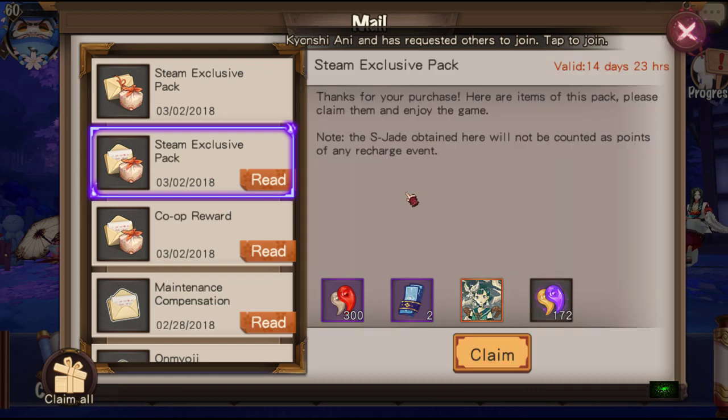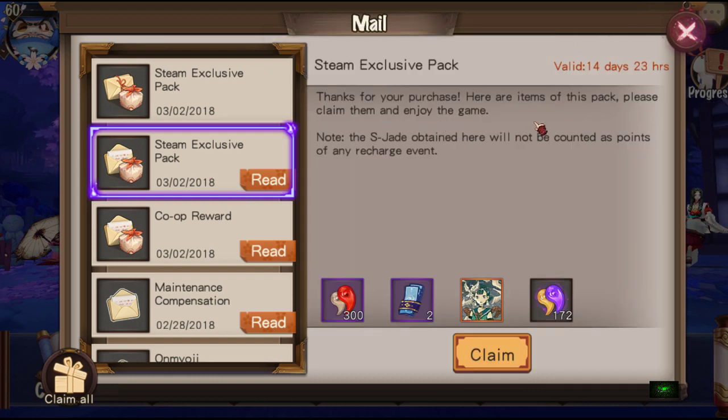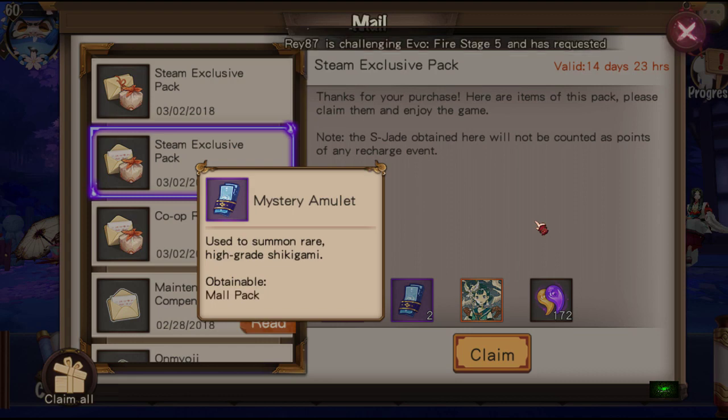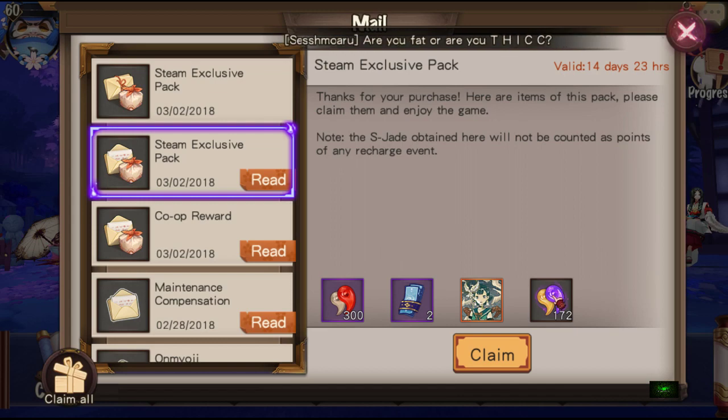Steam Exclusive Pack. Thank you for your purchase. Here are the items of this pack — please claim them and enjoy the game. S-Jade obtained here will not be counted as points of any recharge event. So you get 300 Jade, you get 2 Mystery Amulets, you've got this Kagura skin — Emerald Plume — and 172 S-Jades to claim.